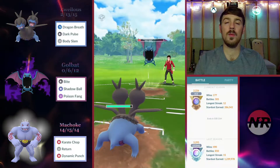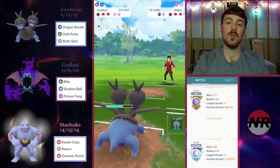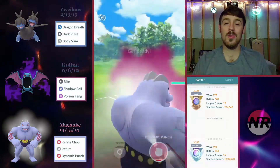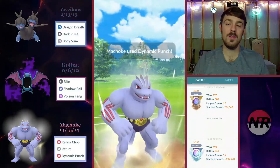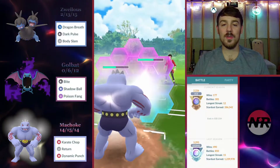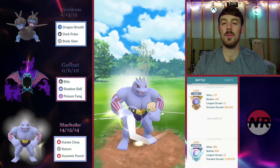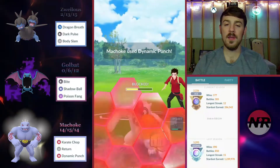We have shield advantage, just have to hope they don't have a solid counter to Machoke in back. Since their Golbat is gone the only things I'm worried about are Haunter or Dusclops. They actually have a Zweilous in the back — double weak to my Machoke. The Dynamic Punch, if it goes unshielded, will absolutely destroy this poor Zweilous. The opponent lets it go and it one-shots — maybe trying to call a Cross Chop. Now we've got two shields.